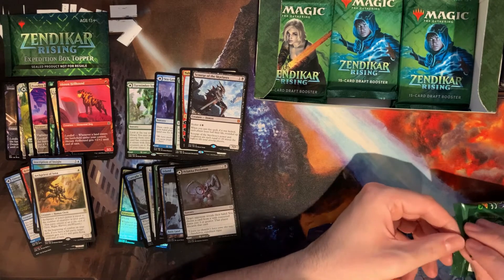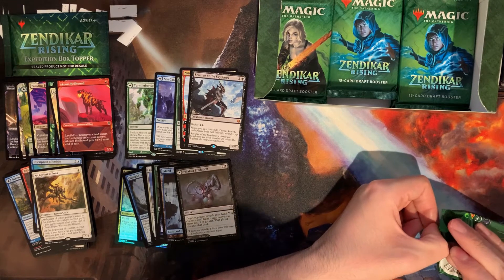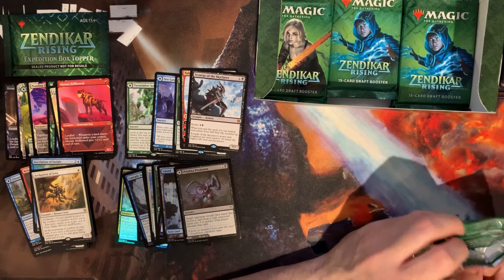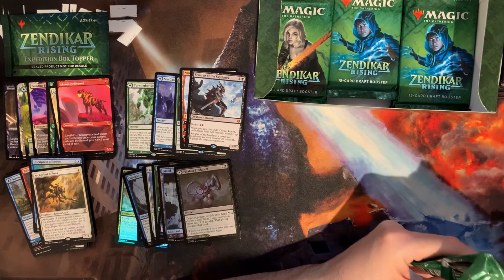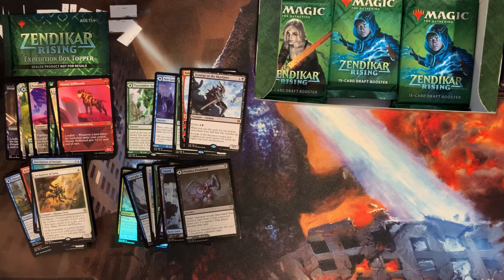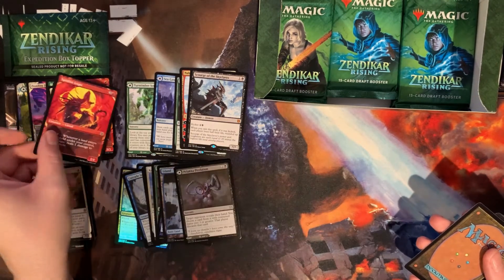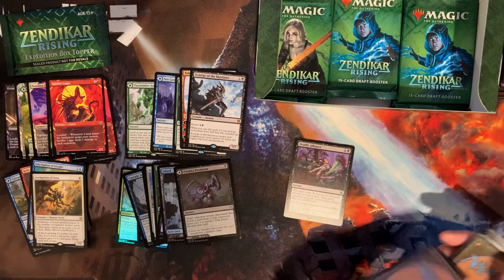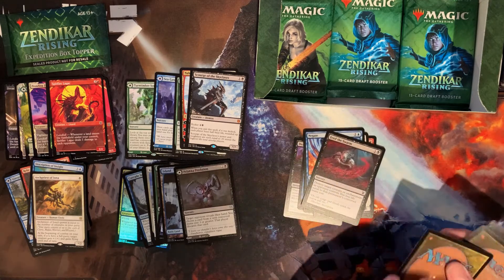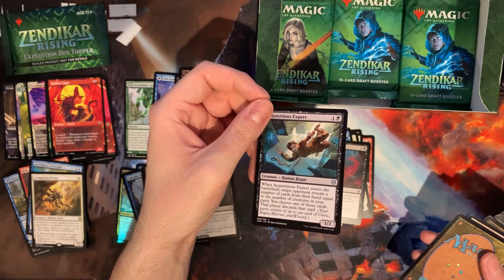When you kick it, each player loses half their life rounded up. Its power and toughness are equal to 20 minus the highest life total among players.